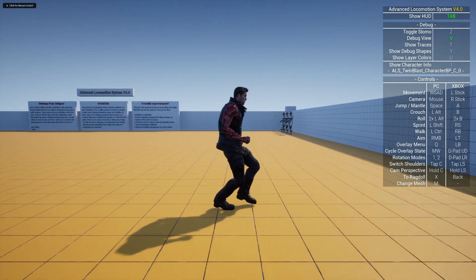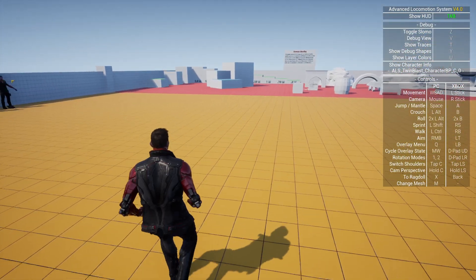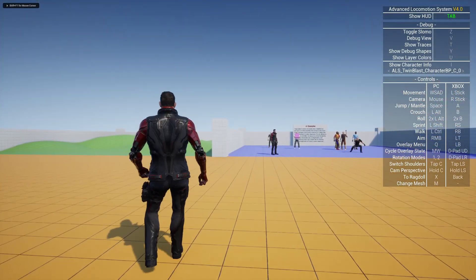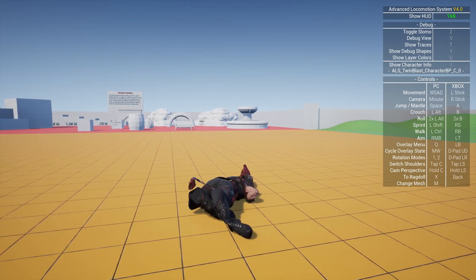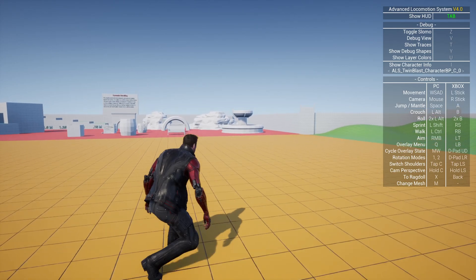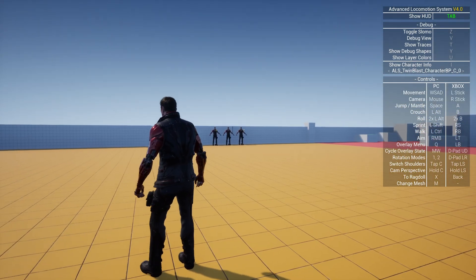Rolling works, but for TwinBlast I have an issue — the physics asset is not correctly set up. If you know how to fix it, please share in the comments below. I'd be very interested in how to set up a physics asset for TwinBlast. The getup animations are playing very well though, so that's fixed. I'd say mostly 80 or 90 percent of TwinBlast is covered.